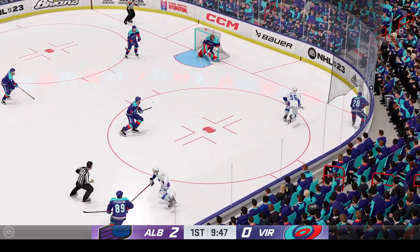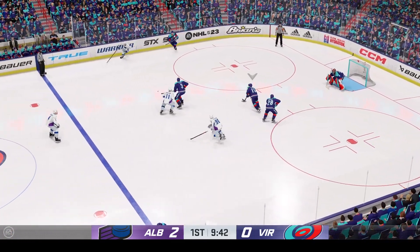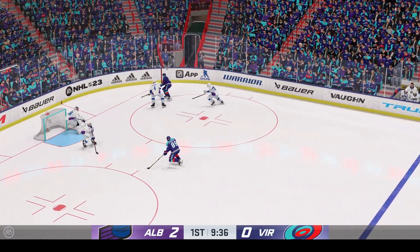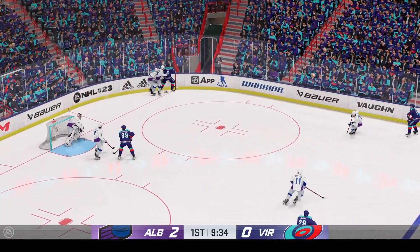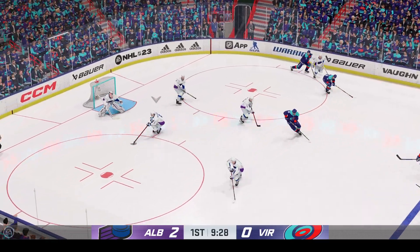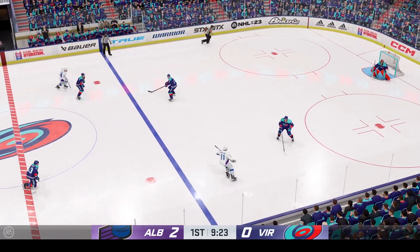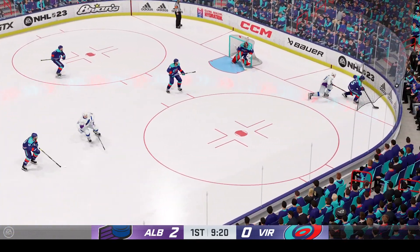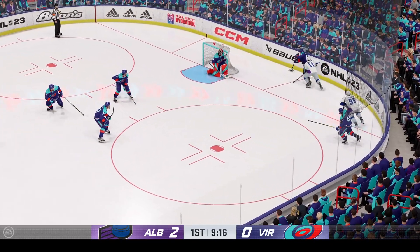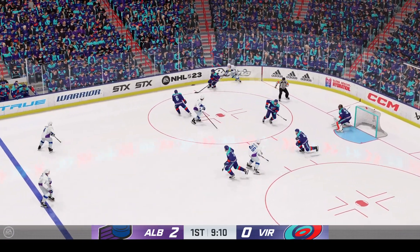Virginia's won the faceoff deep in their own end. Sends the cross-ice pass. The Tornadoes have it now. Gains the zone from the right side. Virginia's got the puck against the boards. Poked away by Gavrikov. They had the right idea, but couldn't make that play with the pass. Albany's in on the offensive attack now. Reaches out and uses the stick. Tierney's always thinking shot here. And even after he stumbles and falls, he's able to direct that puck towards the net. Really good play with some strength and some focus.